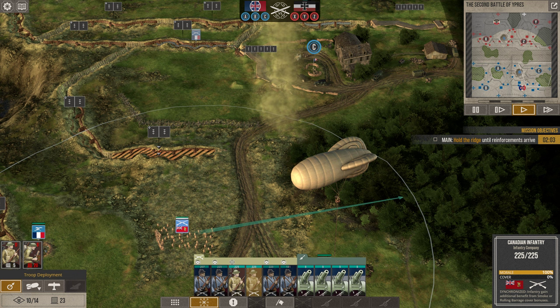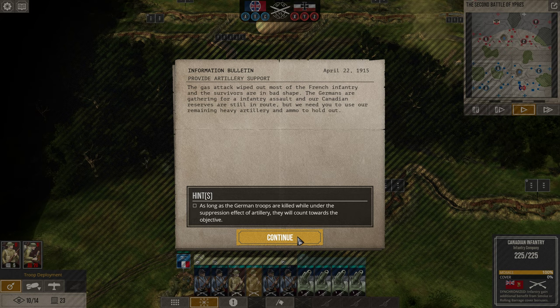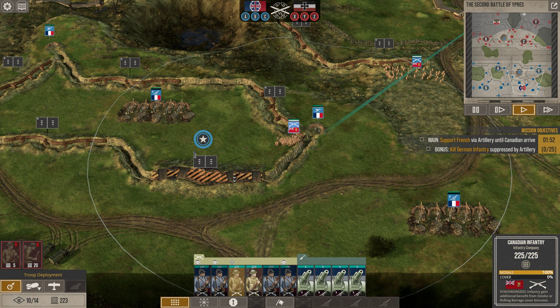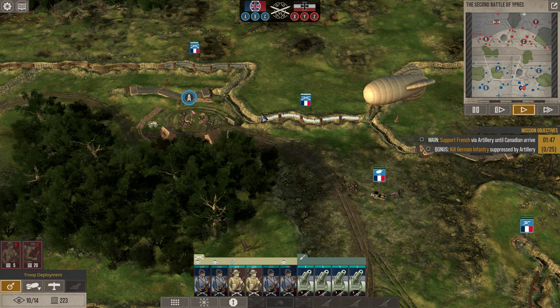The poison gas can't last forever, but the gas attack has wiped out most of the French infantry. That's going to hurt a lot. I need to hold on until reinforcements arrive. I do have a bunker over there, but we're going to lose Point A — it's going to be an unfortunate situation.